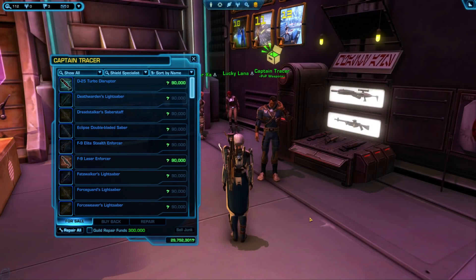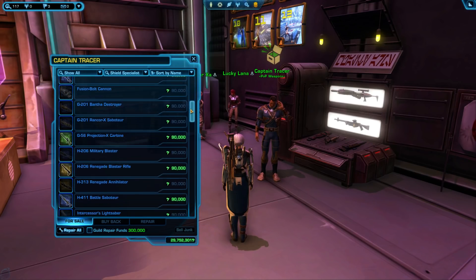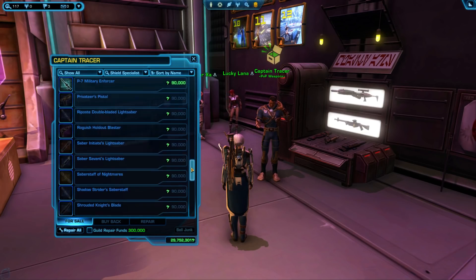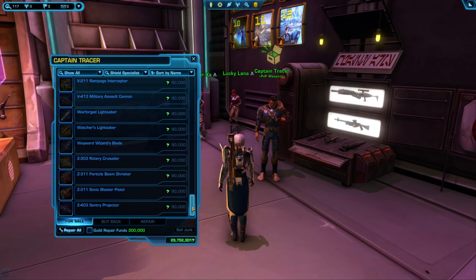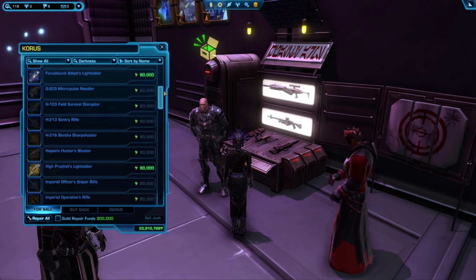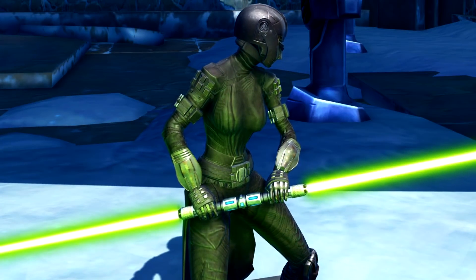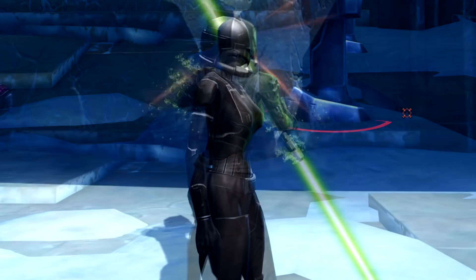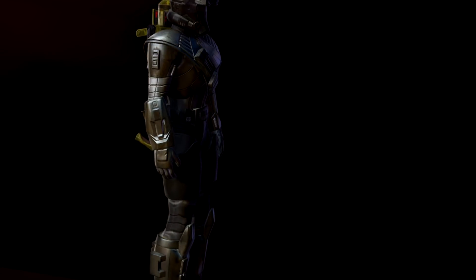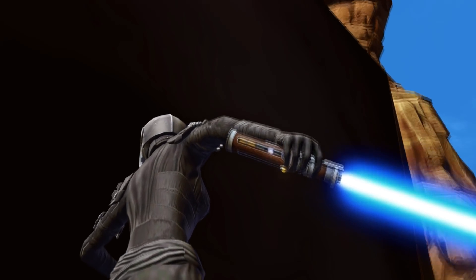The PvP Valor weapons are one of the most interesting rewards. Unlike many other weapons in the game, they are moddable, which means you can upgrade them as much as you want and use them as part of your max level gear if you like the way they look and sound. They each cost 90,000 credits, and each one requires a different level and Valor level to purchase, ranging from Valor rank 2 up to Valor rank 46. There are different weapons offered Republic and Imperial side, and unfortunately since they're not legacy bound, you cannot buy an Imperial one and send it over to your Republic character — you're stuck with what's available on your faction. There's no such thing as true PvP or PvE weapons or armor; you can take one of these into whatever your favourite type of content is. They're mostly just cosmetic.